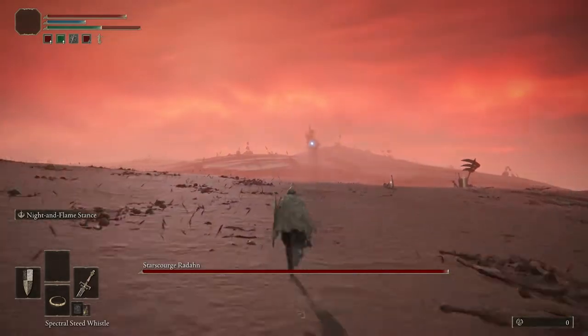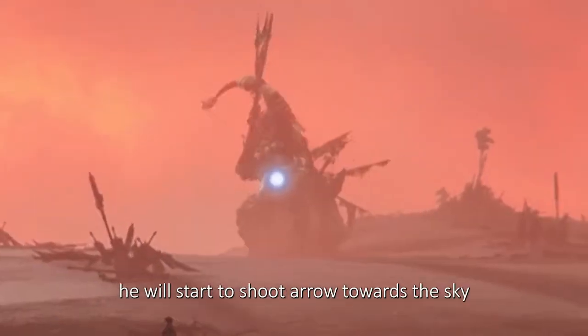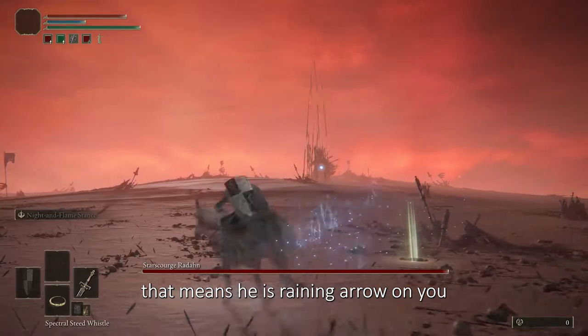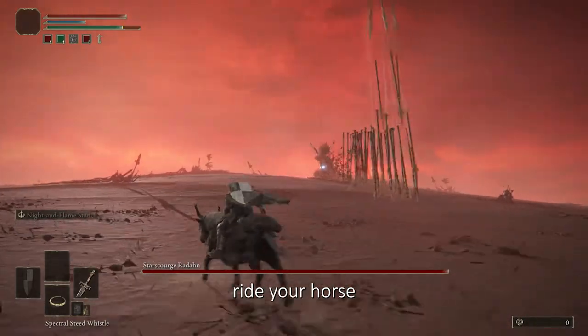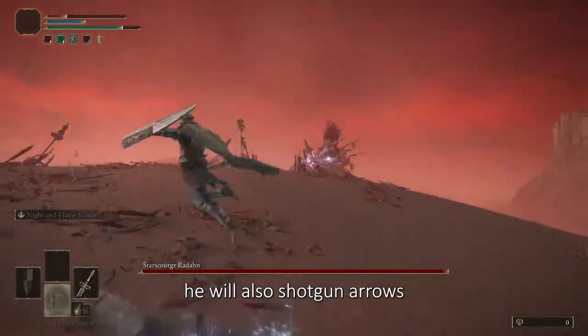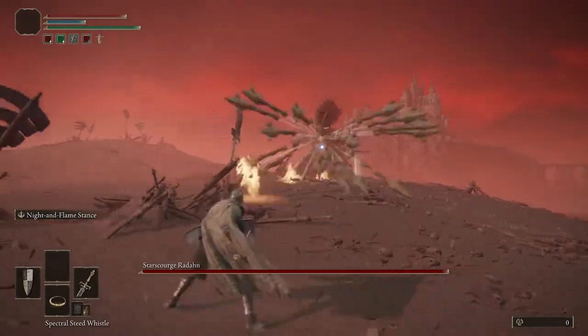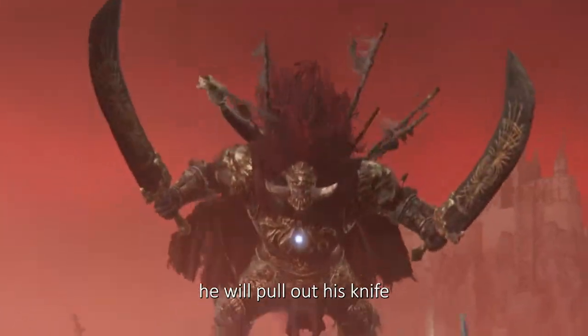Dodge his gravity arrow. When you are close enough to him, he will start to shoot arrows towards the sky, which means he is raining arrows on you. Ride your horse and keep running to dodge it. He will also shotgun arrows. Remember to get off your horse if he shoots gravity arrows again.